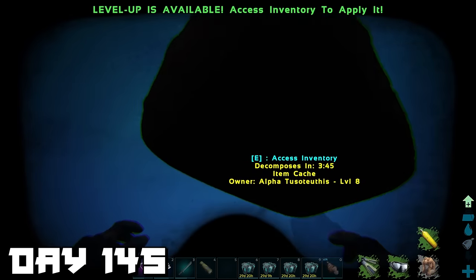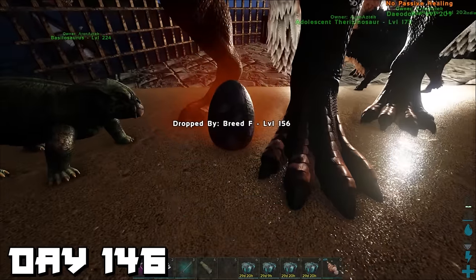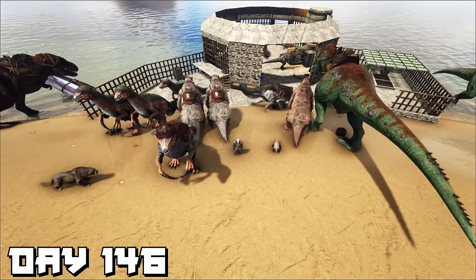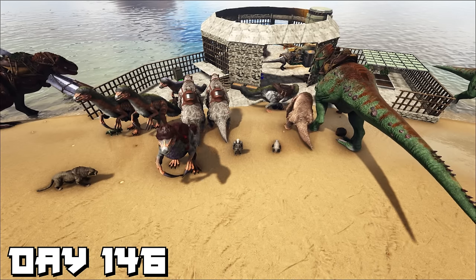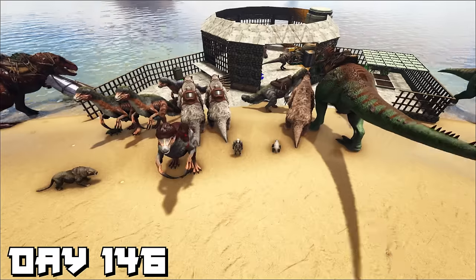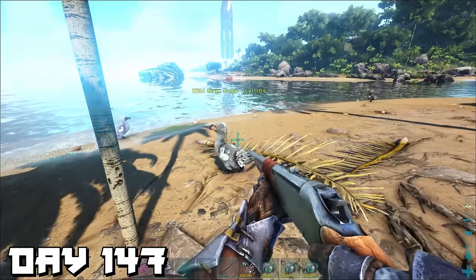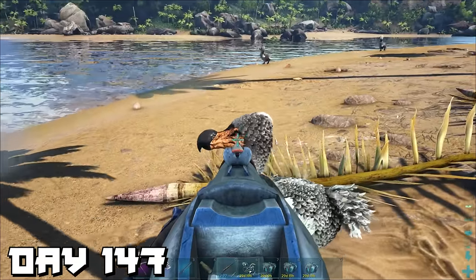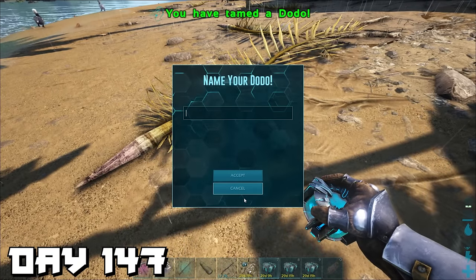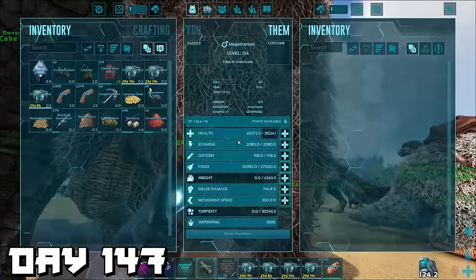We collected everything we needed from the tusoteuthis bag. Day 146 — I collected a therizino egg, went on a meat run with my T-rex, then literally stood in the middle of base waiting for time to pass. Day 147 — we found a level 104 dodo, finally a decent level, so we tamed it. You're probably wondering why I don't just do the Broodmother boss — it's not that simple. The megatheriums' health is too low, so we need to wait for them to heal up completely.